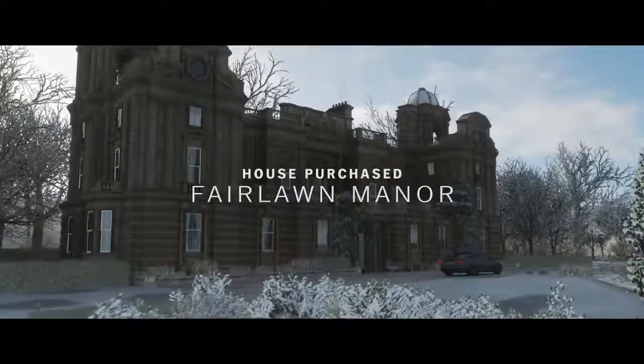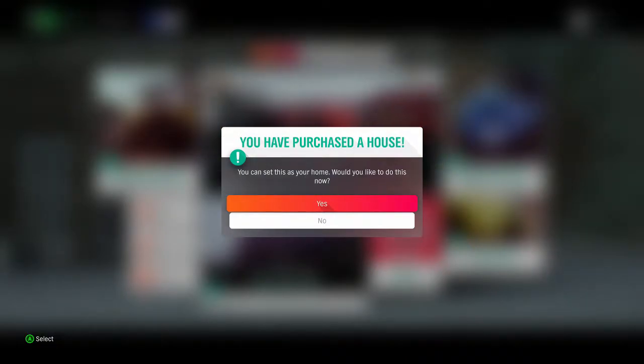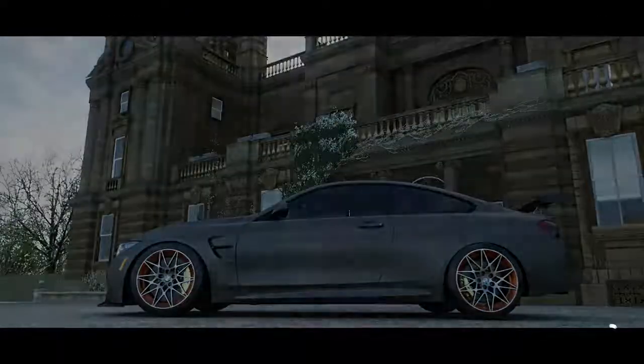The game says: 'I'll get you moved in, but if you hear spooky noises at night then call me.' And there we go — you can set this as your home. Would you like to do this now? Yes. We're gonna back out of this and show you guys that I have unlocked the perk: fast travel anywhere.